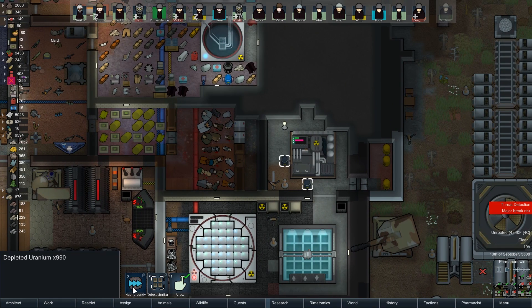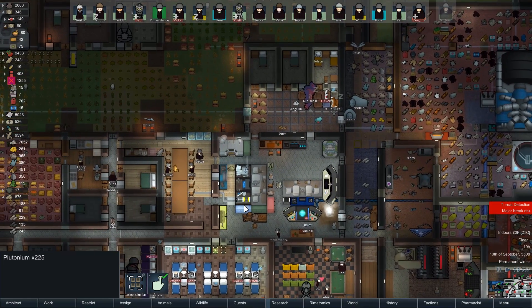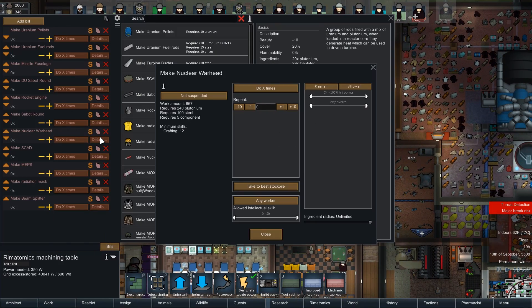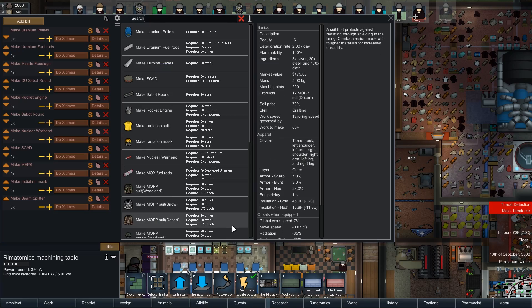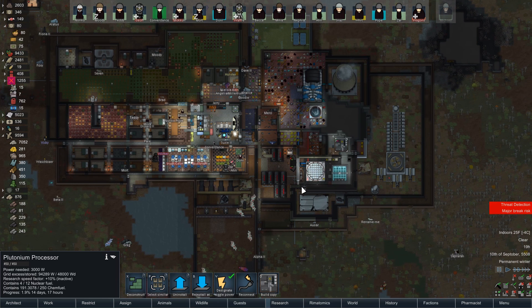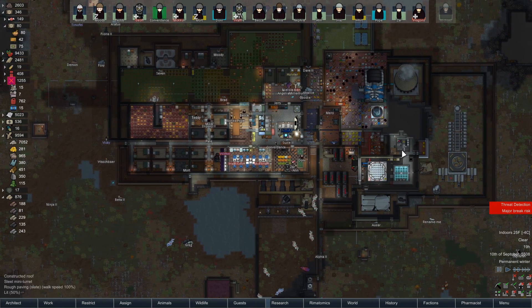How much plutonium do we have? Oh wait, that's depleted uranium — I got really excited for a second. 225 — is that enough for another warhead? Nope, it's not. We've got some being processed so we'll have more a little bit later. On that disappointing note, let's go ahead and take a break. As always, thanks for watching and I'll see you next time.